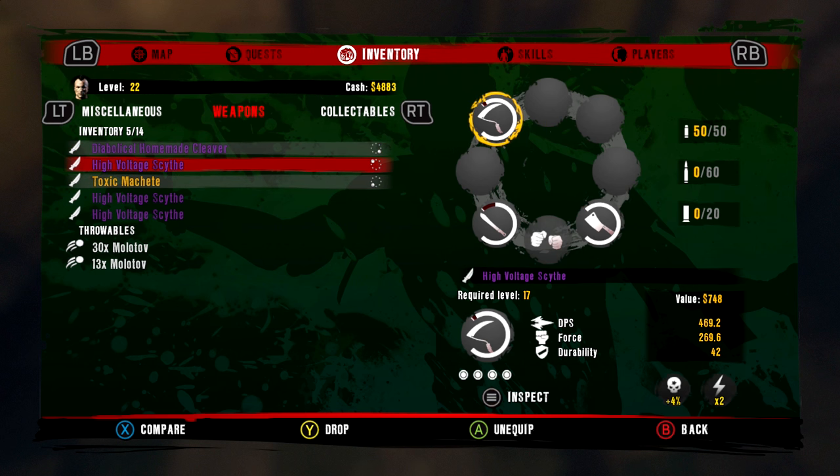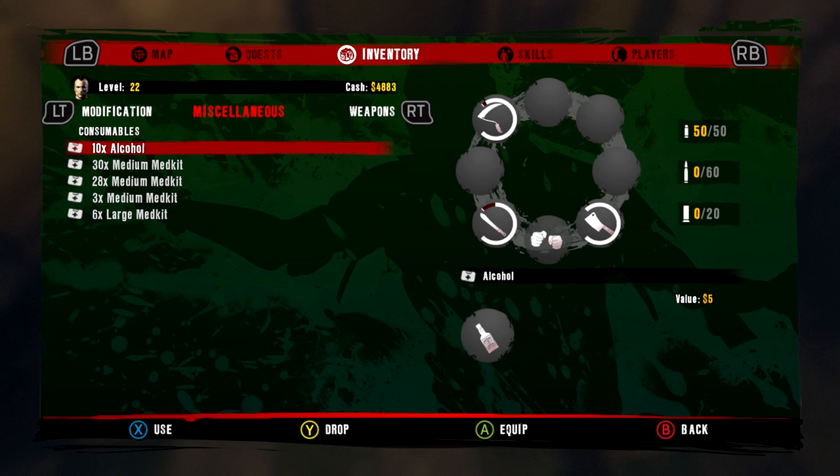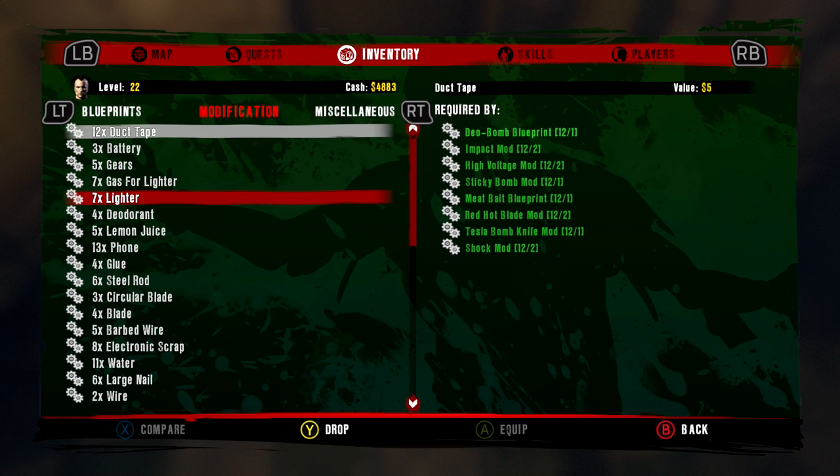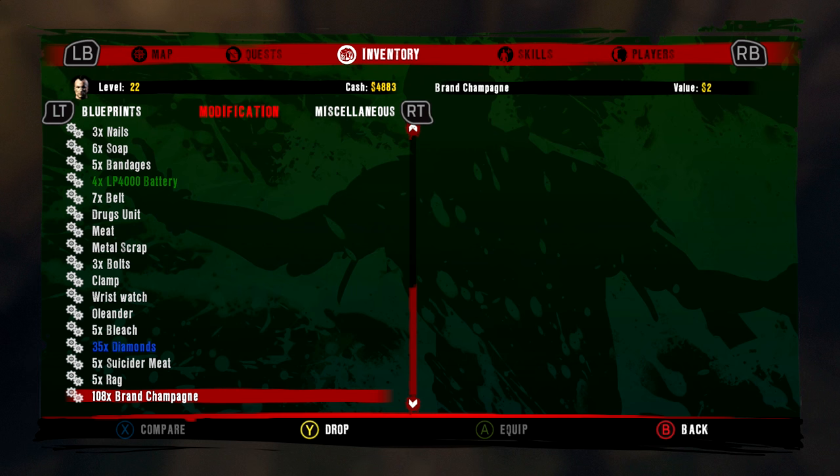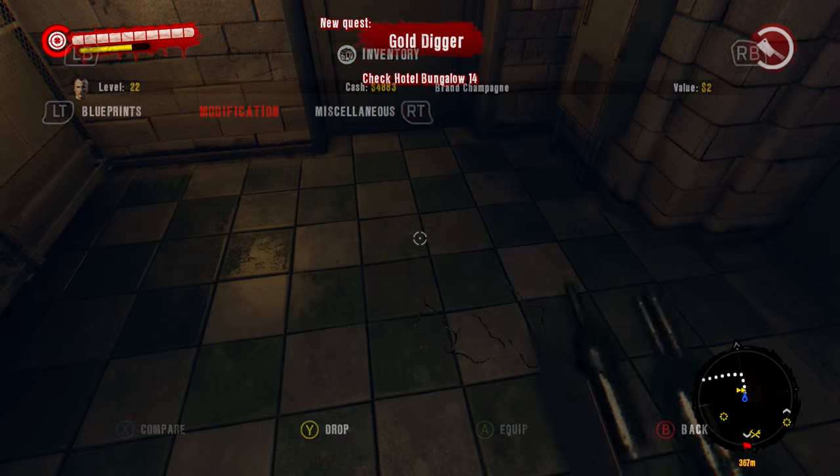Then you go into your inventory — as you can see I have been doing it. Medi kits, large medi kits, modifications — unlimited stuff. You get a couple of branded champagne. Put three on the floor.